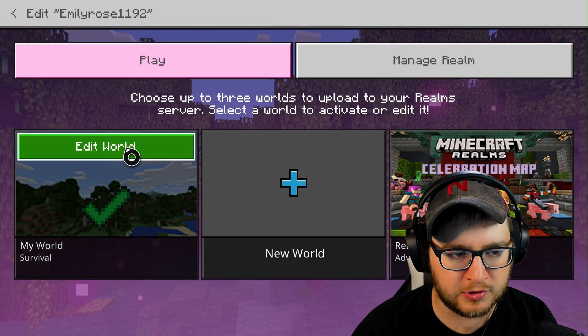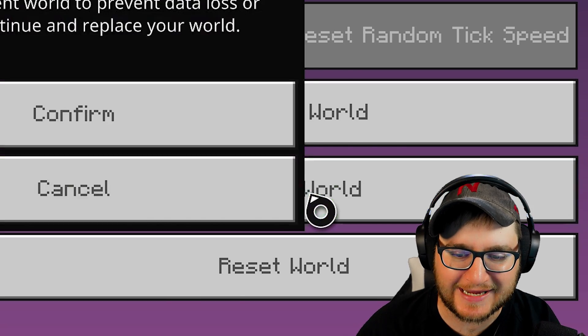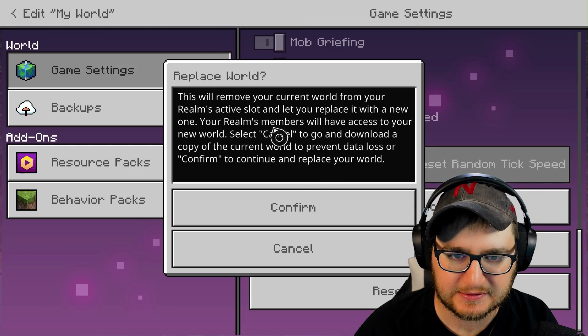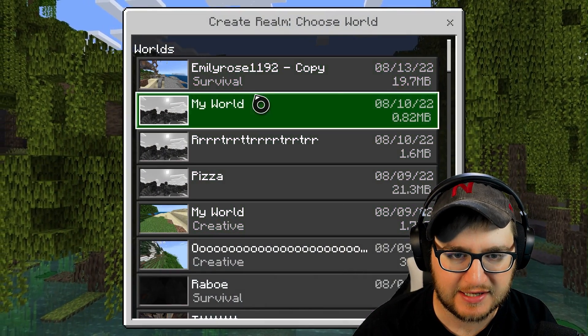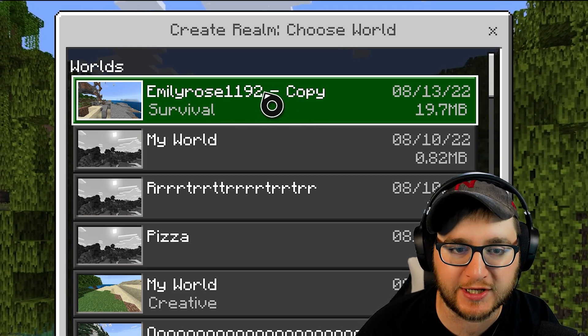Go to your world, scroll down, and click 'replace world.' Confirm. What you're gonna do is replace that world with the copy of the world that you just made, because when you opened it, it did the update right then.